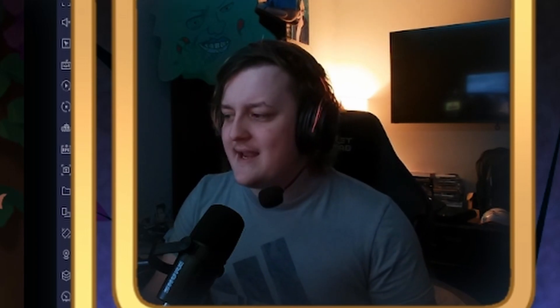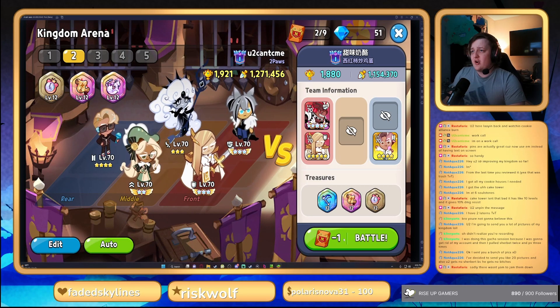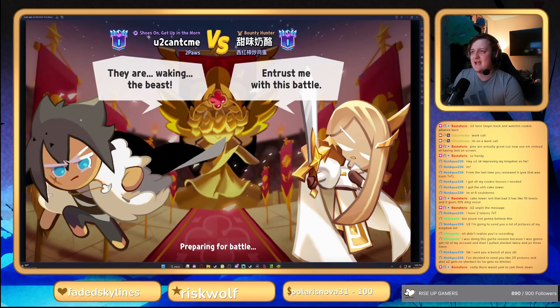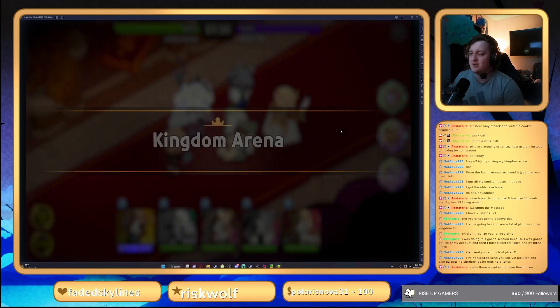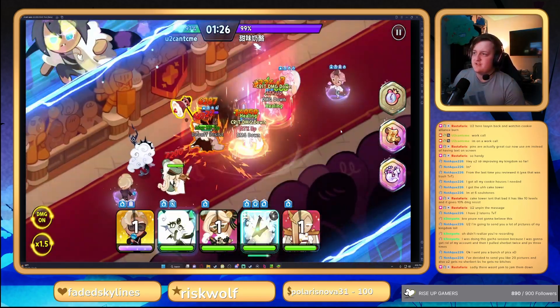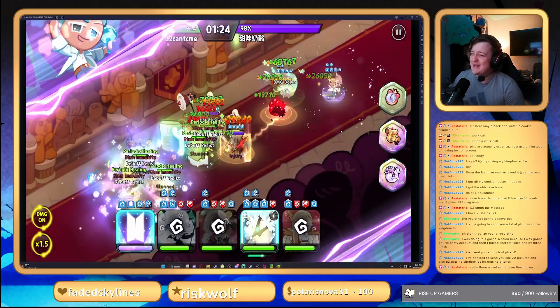Hopping into a third match — no clue what this guy's running, maybe a vampire in the back with a DPS in the middle. I just want to show you guys what this team can do against other teams outside of sherbert cookie. You've already seen what it does against sherbert comps. He's running double healer and a vamp — that's kind of weird.